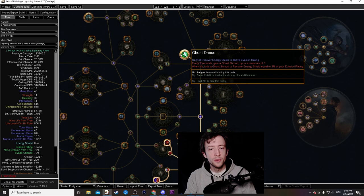Finally there's Ghost Dance — you want a little bit of energy shield, something like 400-800, as long as you have enough evasion rating, around 15-25k. When you get hit you recover energy shield immediately, which allows you to survive more easily especially when comboed by multiple monsters at once.